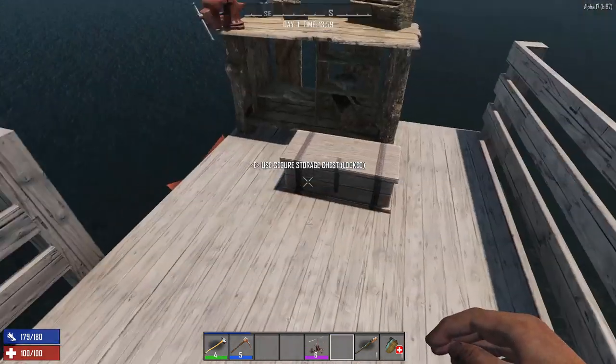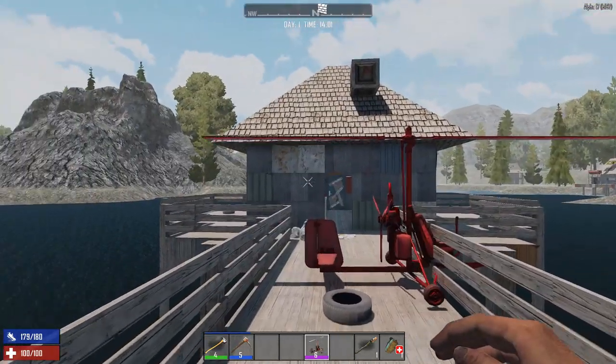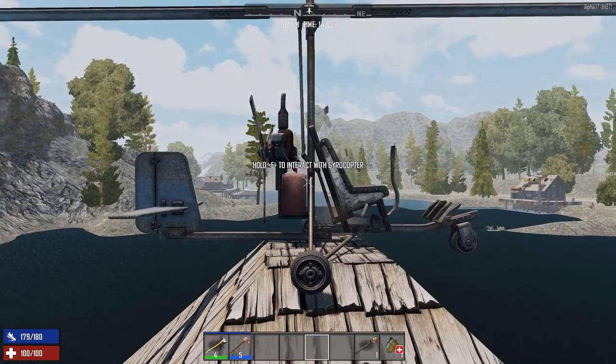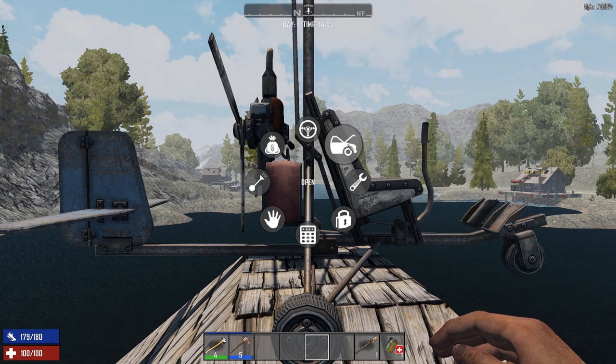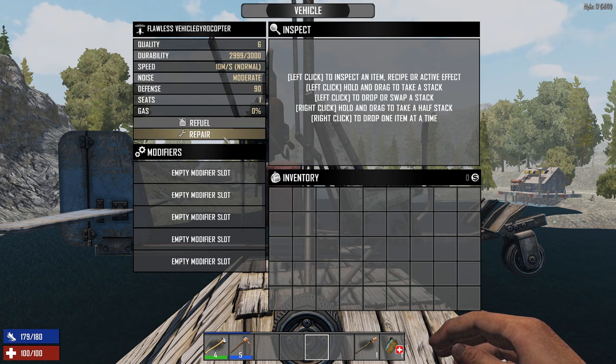Pretty cool, right? It's not so easy to place, though — let me find a good spot. Here's a perfect place, so you put it down. And here it is; it looks really nice. You interact and hold to open it, and you can see all the mods, refueling, repair options, and the inventory.